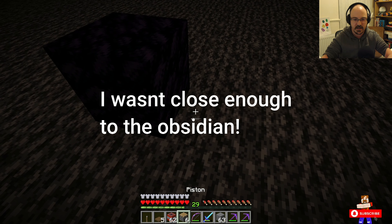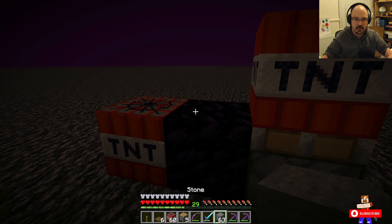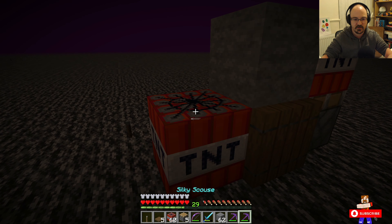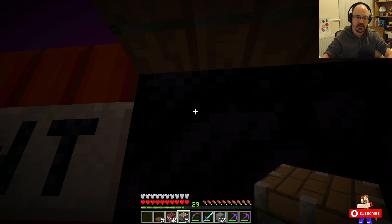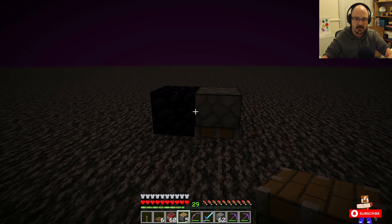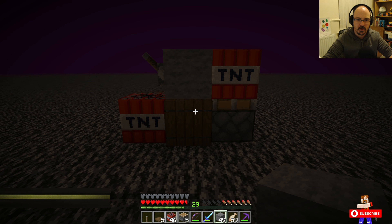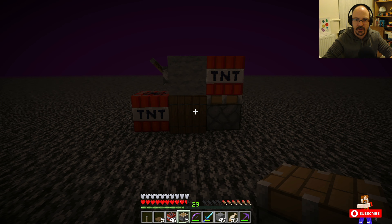I did that wrong, and I know exactly what I did wrong — I put the trapdoor in the wrong place. The trapdoor needs to be there, not on the block on top. Typical Scousey! Okay, squished. The piston is pointing the wrong way, I think I've done this wrong. Let's try it again. This is frustrating — I've tried a few times and had no luck, so let's give it another go.